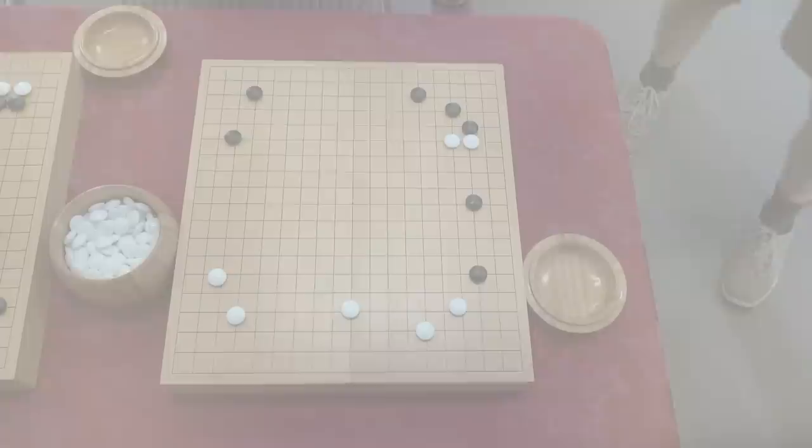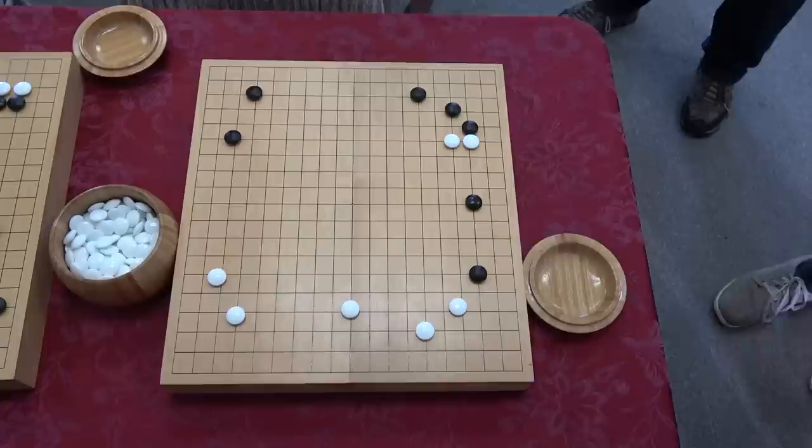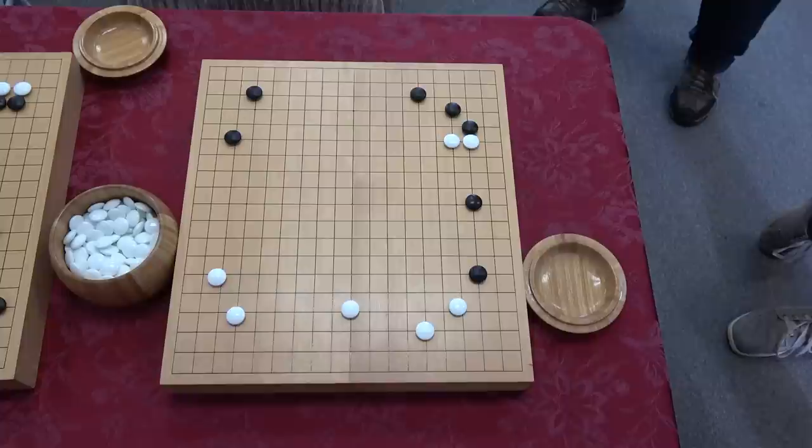You ready for some madness? Today is called 'Robots Attack.' All these problems were made with the help of ELF. Basically I played around with ELF — I'd set up a position, occasionally choose a move, but basically let ELF play itself out until a certain point where I thought the position was interesting. It would involve something regarding an attack on a weak group, and I'd have ELF do maybe a hundred thousand plus move analysis on each of these positions.